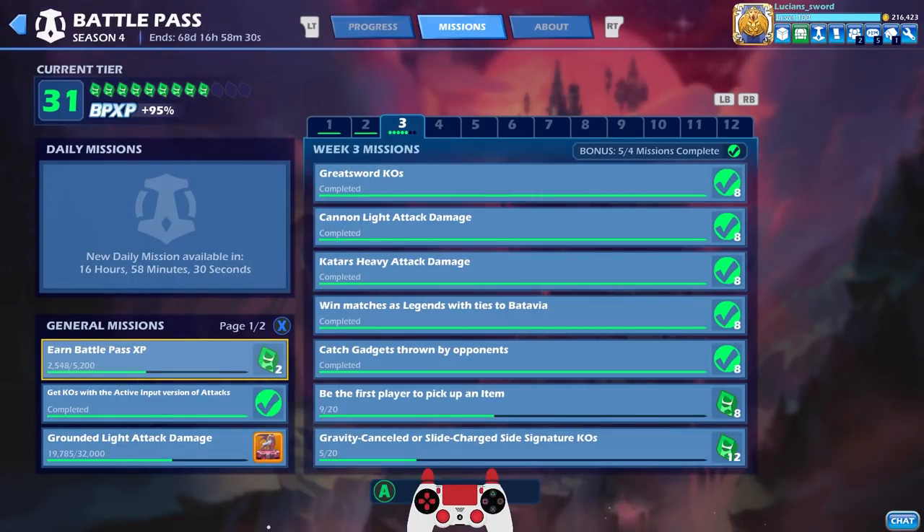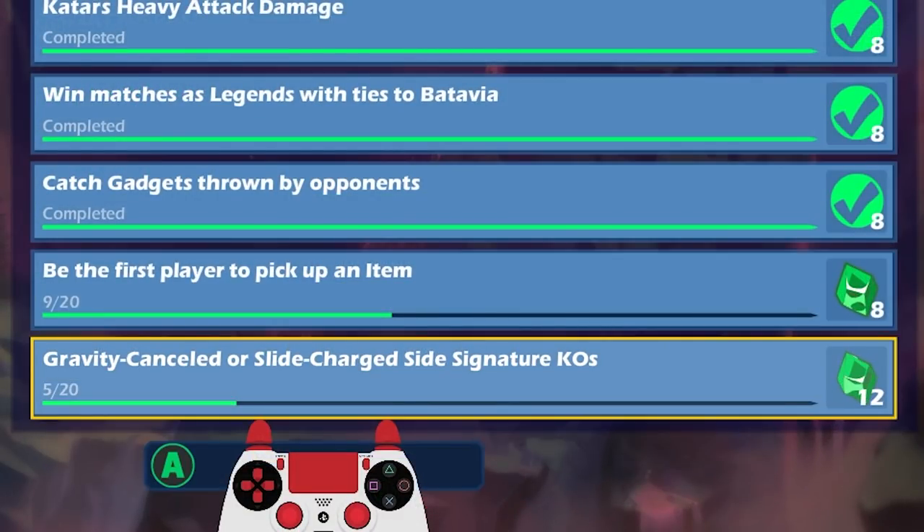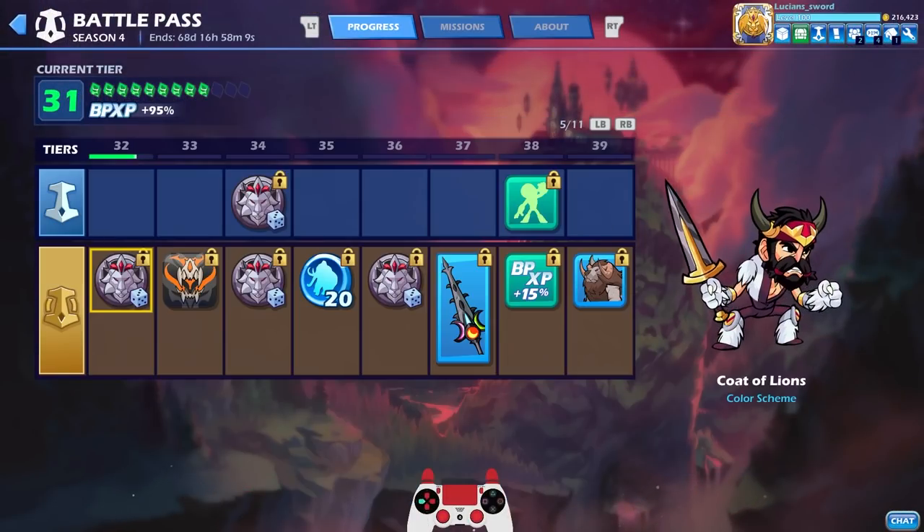I completed most of my week three missions. The only ones I have left are be the first player to pick up an item and gravity cancel or slide charged side signature KOs. I was doing it wrong this whole time — I thought you just had to get any gravity cancel signature KO, but I learned it has to be a side signature, so we'll work on that.